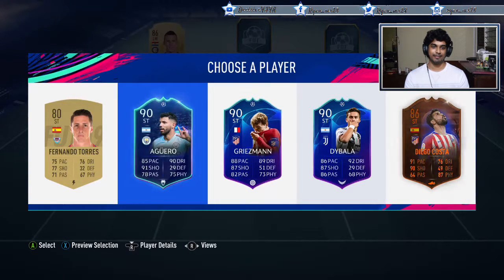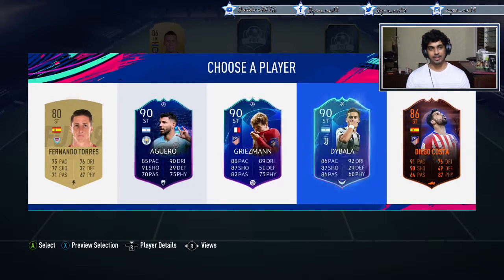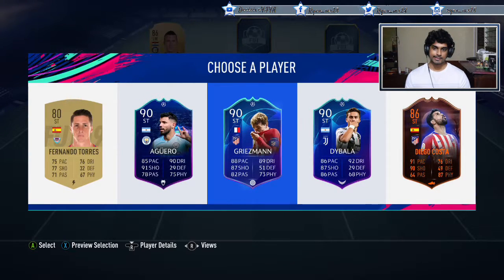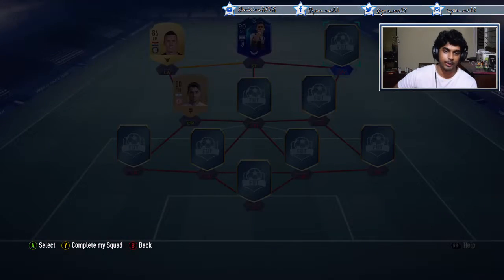I'm so lost on what to pick. Do we pick Dybala because we can link? Confused - Prem or Serie A? Prem has really good options, Serie A also - Griezmann's good. That Marksman is also a pretty decent boost. I'm going to pick Serie A and go with Dybala - maybe not the best option but we'll take it. Right wing spot, let's see what we can get.